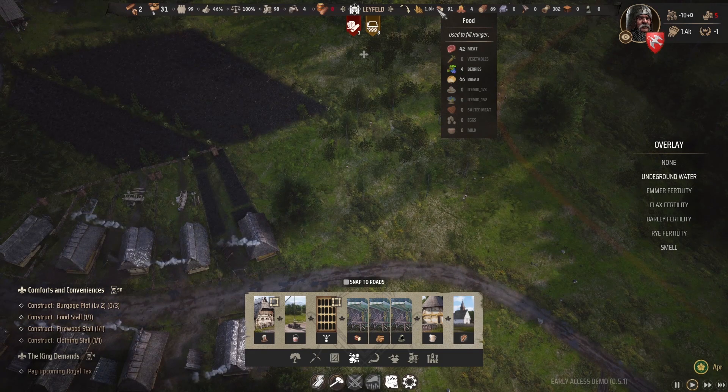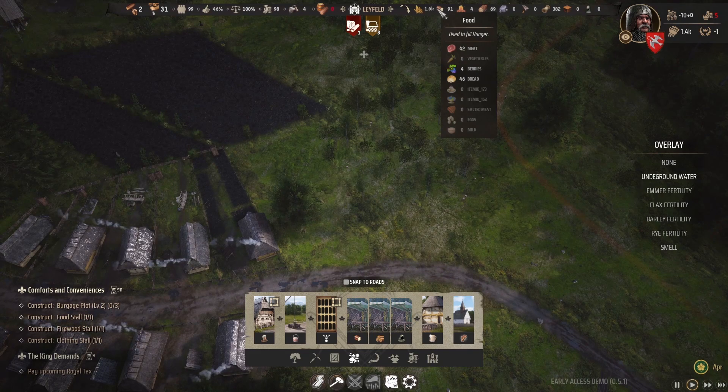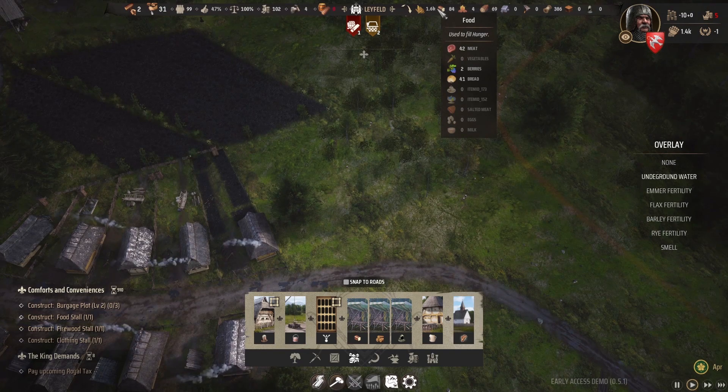Under food, we have meat from hunting or possibly culling animals at sheep and goat farms. We also have berries from foraging, bread from the production chain, salted meat requiring salt mines, eggs from chickens, and milk from goats. There are also a couple of item IDs — 173 and 152 — that I haven't identified yet, so if you know what those are, let me know.